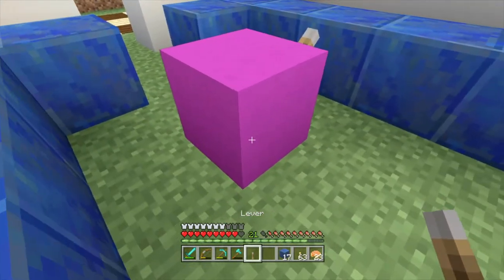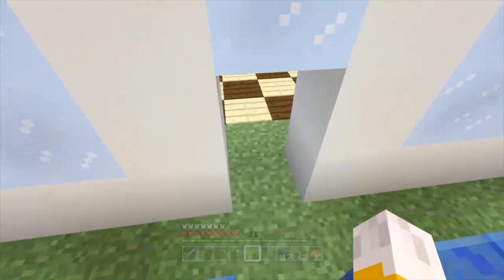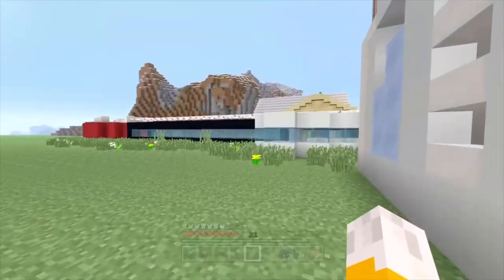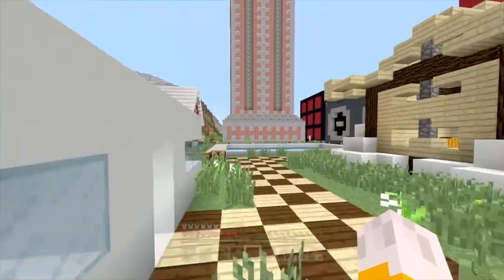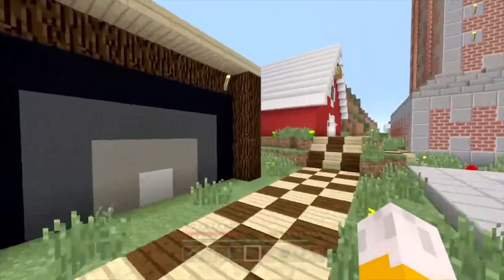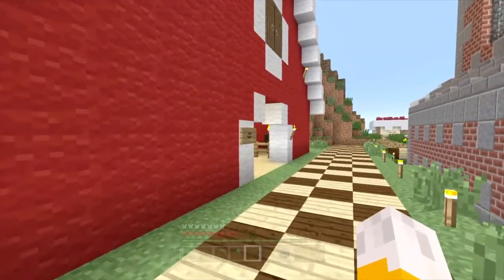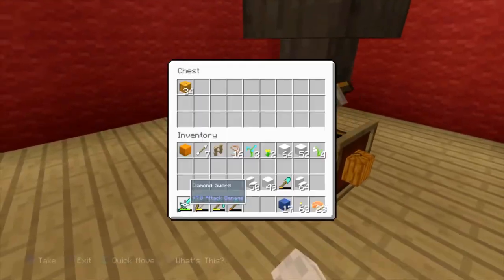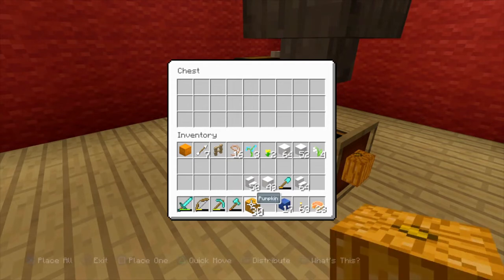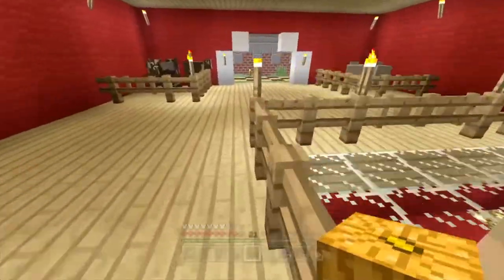I need to go and grab a pumpkin. I'll go to my farm factory to try and get one. Let me just go and quickly run over there — it's literally right here. The pumpkins should be in here. Yeah there we go. I only need one. There we go. I'll leave those to carry on growing.